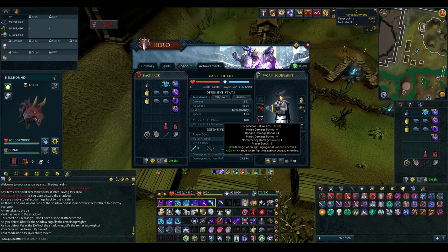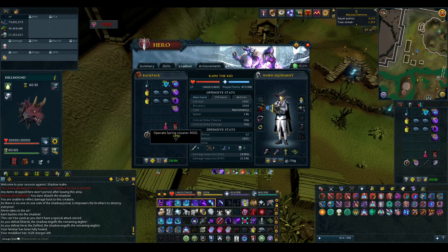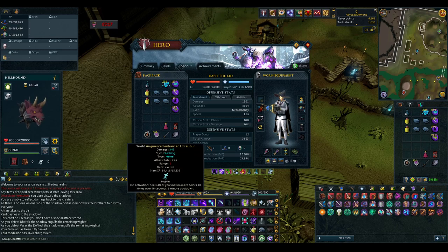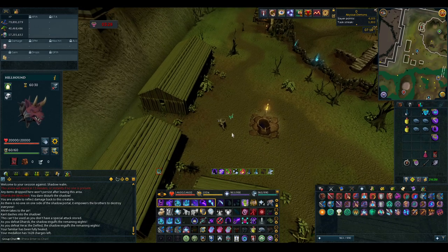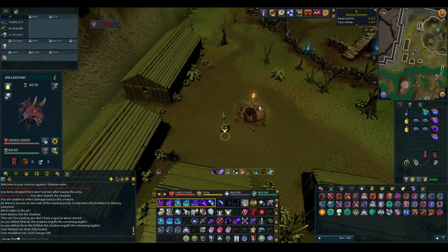Barrows brothers are undead, so Salve Amulet is obviously very good here. I bring a Spell Cleaner because sometimes they drop alchables from the chest. Ritual Shard and Excalibur are also good. Dragon Medallion is to get here, and Barrows Totems — you need one for each attempt.